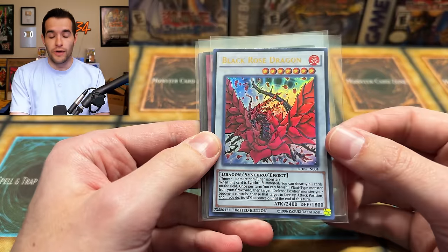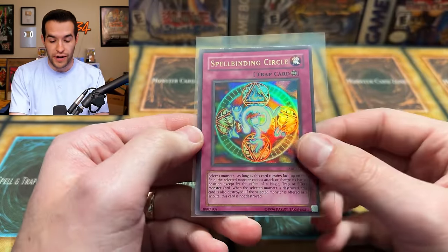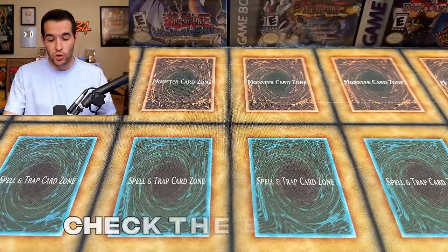So before we get into it, we have a giveaway. I'll be giving away this Black Rose Dragon, a Mirror Wall Original Pharaoh Servant, and an Original Spellbinding Circle. All you have to do is like the video, be subscribed, turn on notifications, let me know your favorite promo from the tens, and which one do you think looks the best in a PSA slot. They will be available on Ruxxen34.com if you want to pick any up — go check out the link in the description.